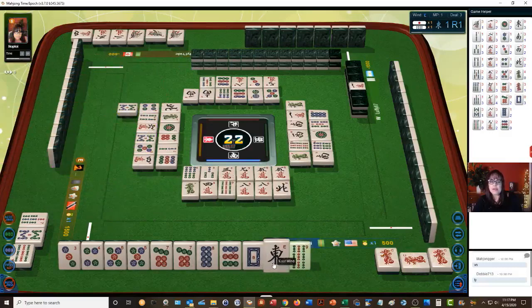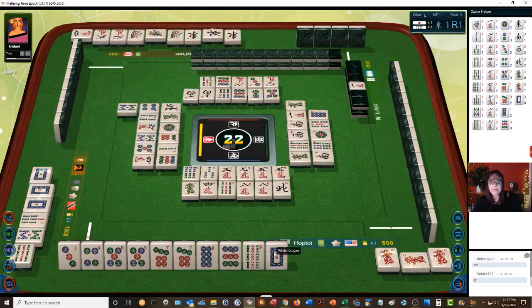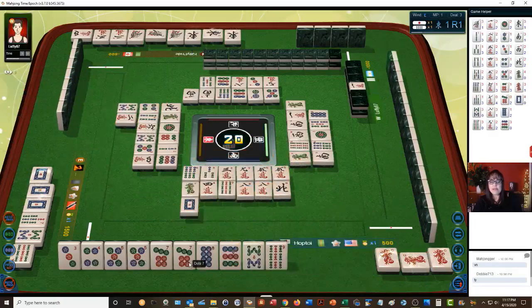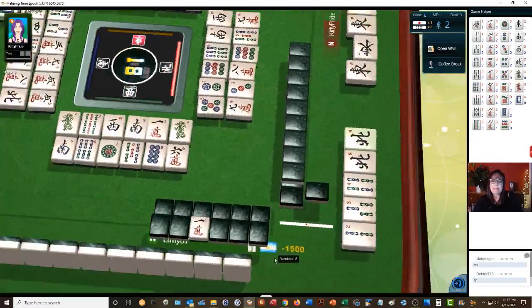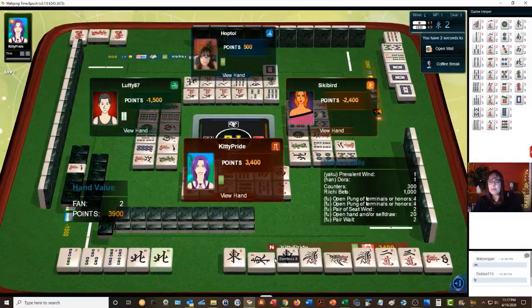Eight dots — we have two potential chi. Nine dots — if I had taken that five dot it would have left an isolated four and seven. Four characters — now there's a three-four-five. So we have a three-four-five, a potential chi with the five-seven, and a chi with seven-eight-nine. I want to discard it now. East wind — I do not want to discard that to a winning hand. White dragon, white dragon — this will be a good discard now. White dragon. We have five more picks, we need dots. Ron — we got a ron, two han. They have their seat wind and dora.